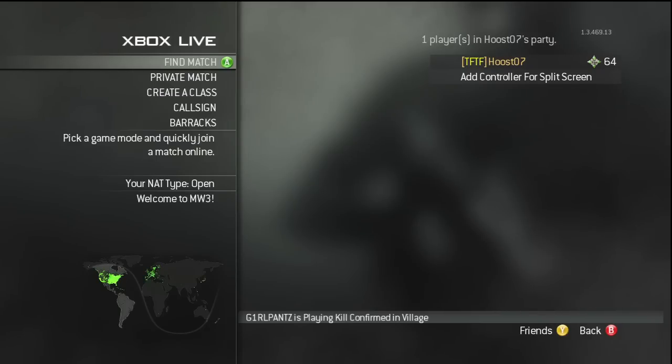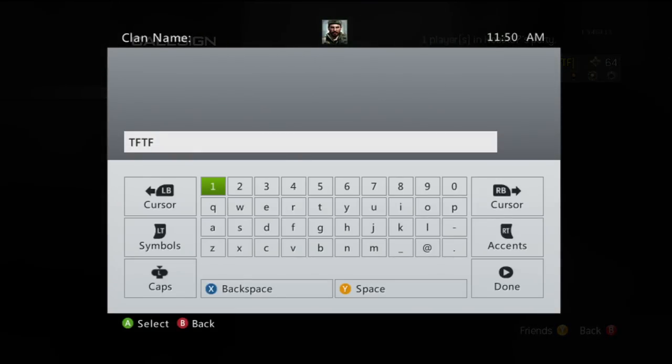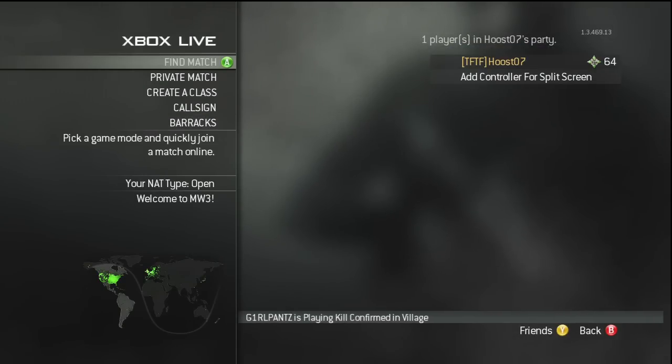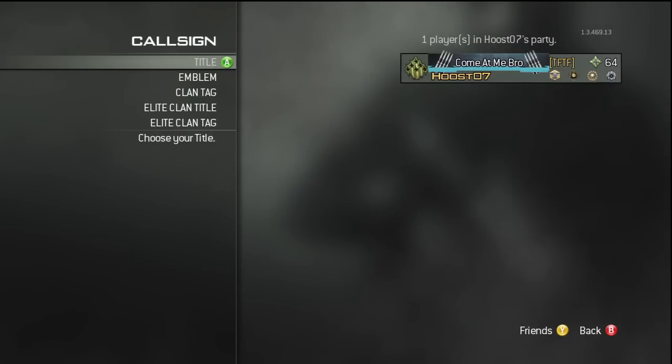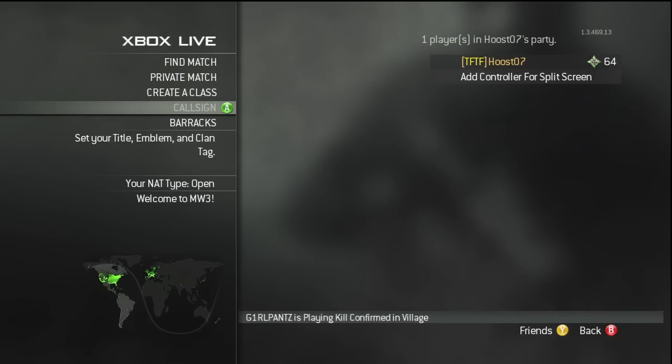Now, if you notice, if you go to Callsign again and you just type in the same clan tag — TFTF — it does not make it gold. That way you can identify imposters. Anyone in your guild should be able to apply the legit gold clan tag, and that is how people will know that they are legitimately a part of your clan.